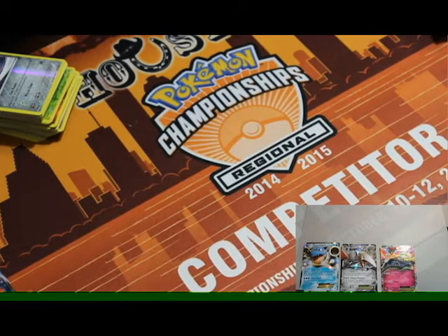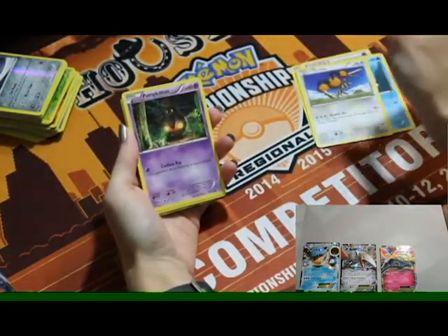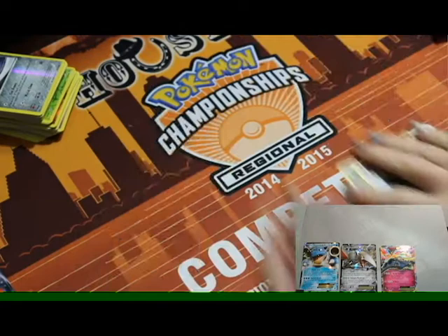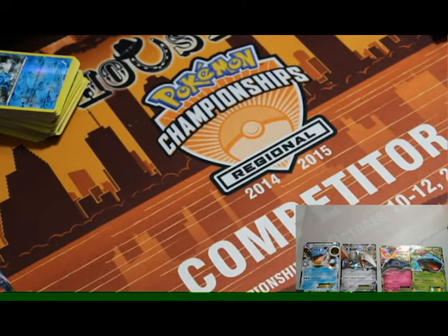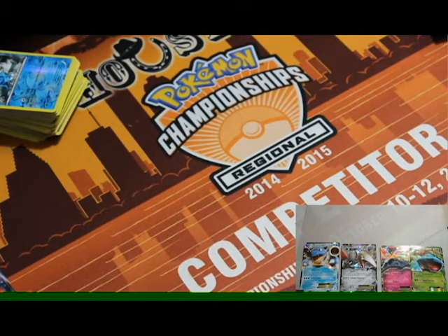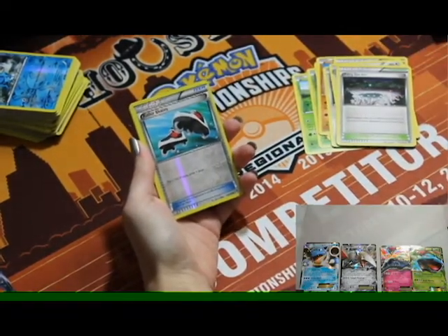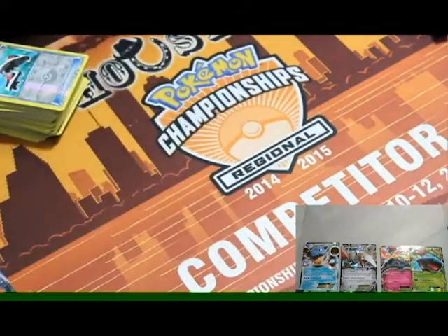The cool thing about the Vivillon card is there are different patterns, just like in the game — different pavilion patterns with different cards. Tenth pack: Spritzee, psychic energy, Stary, Doduo, Pumpkaboo, Larvesta, Electrike, Cassius, Frogadier, reverse holo, and a Venusaur — looks like a big tree frog. Eleventh pack: Skiddo, Scatterbug, Weedle, Rhyhorn, Bidoof, Red Card, Delcatty, Fairy Garden, reverse holo Roller Skates, and a holo Breloom. Meh — a lot of the holos in the XY set are just bad.